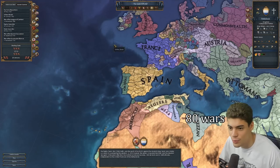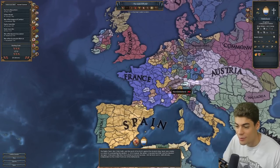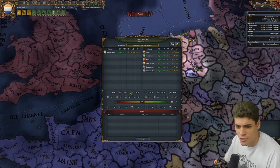So today we are going to be starting in the 80 Years War start date, and we're going to be fighting the Spanish and seeing what we can do. We're going to flick Iron Man mode on, even though there's no achievements at this point. So to start with, we're at war with Spain and all of their colonies, which is about 100,000 men.